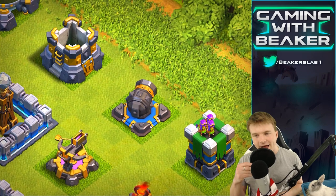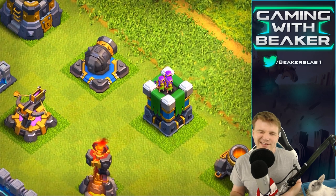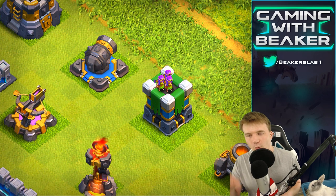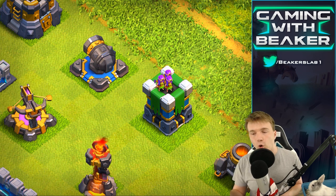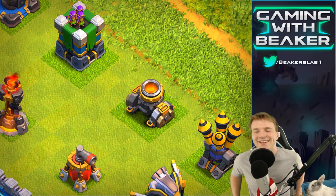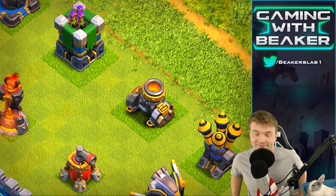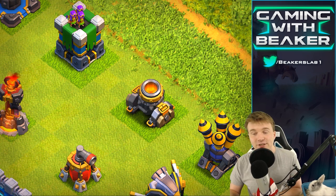The cannon doesn't look that much different from the last level. The archer tower is a little different — it's got those green banners and some wires at the bottom, like electrical cords. Other than that, pretty similar. The mortar is just beefier — they're adding so much onto it. Like, where do you go from here if you're gonna make the next level? I guess you just make it bigger with more beefiness. There are no real electrical cords on it, just bolts and brackets, which is cool.